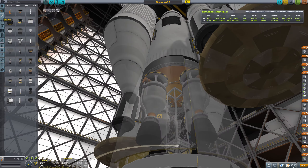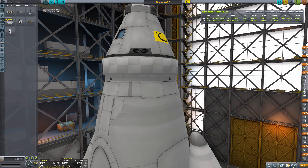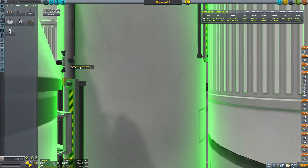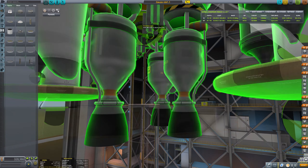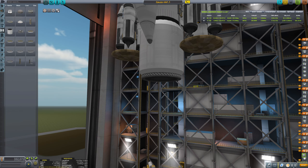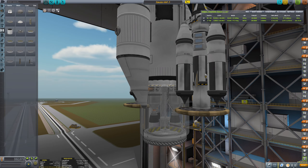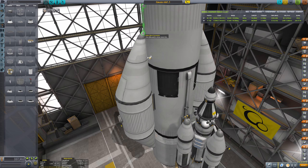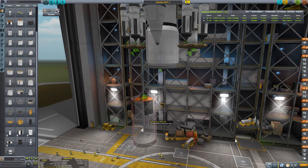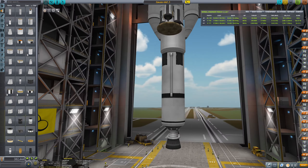So I added power and the docking ports for the landers, some RCS, and then it goes to the construction of the parts that take us out of orbit of Gale, because this is a massive ship. I needed a massive first and second stage.